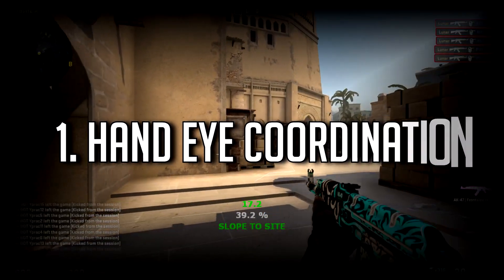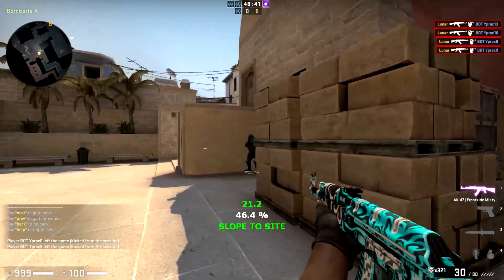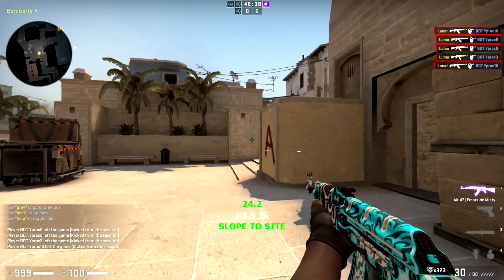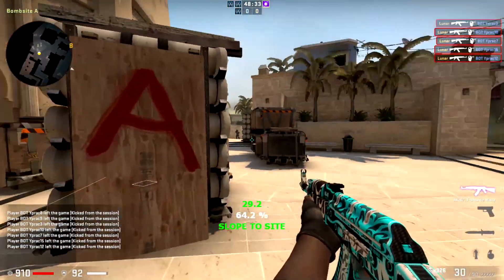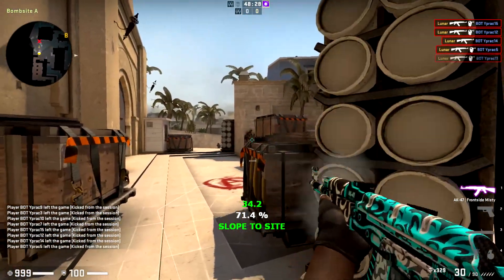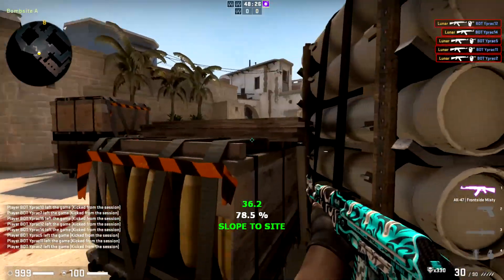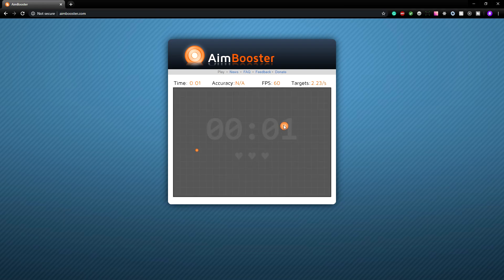The first way to improve your aim in CS:GO is to practice your hand-eye coordination. Hand-eye coordination can be a struggle for some, or seem very natural for others, but either way continuing to train it is huge, especially in CS:GO since all of your aiming pertains to hand-eye coordination. I use Aim Booster, which will have a link in the description. I recently went blind in one eye and had to retrain my hand-eye coordination due to the change in depth perception, and training with Aim Booster has helped me tremendously.